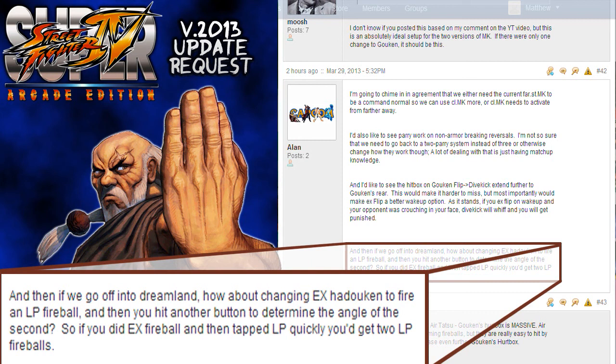And all he put was - going off into Dreamland here - how about changing EX Hadouken to fire a light punch fireball, and then you hit another button to determine the angle of the second. So if you did an EX fireball and then tapped light punch quickly, you would get two light punch fireballs. So that really interested me, and now you might be able to guess that I've modded it.